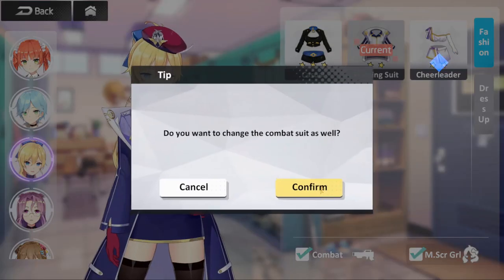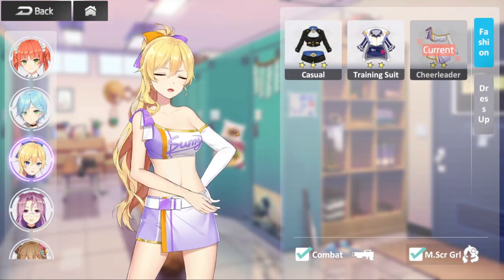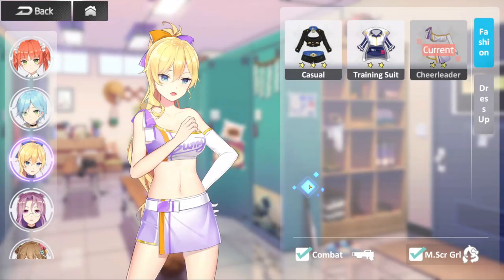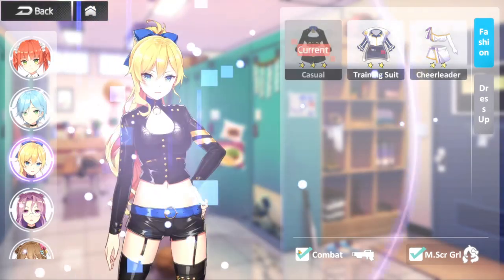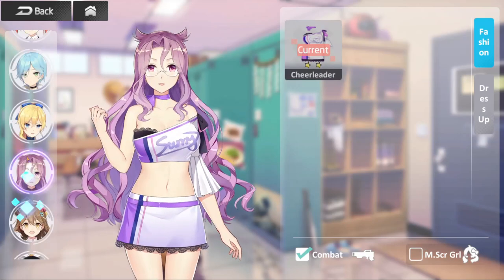Like I said, if I want to use my two-star cheerleading outfit on my five-star version of Juno — who is the best waifu, no debate — you can do that. Let's go ahead and put her back in our casual fit. All you got to do is click combat there or click main screen girl and boom, you're ready to go. Very cool.